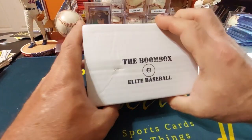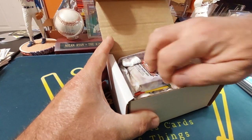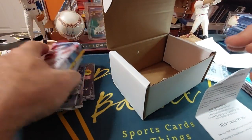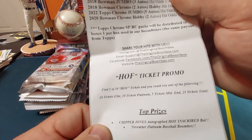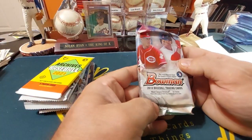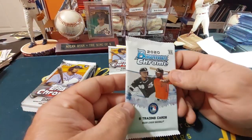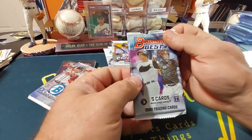Now we get into the Elite Box — this is their top-end box. Doesn't look like I got a ticket — one in ten boxes is supposed to have a ticket. The top prize is a Chipper Jones autograph inscription bat. Didn't get the ticket, so just a one-time purchase of this. What did we get here? We got 2018 Bowman, '21 Archives, 2022 Chrome, 2020 Bowman Chrome, another 13-card jumbo 2022 Topps Chrome, 2020 Bowman's Best, and 2018 Bowman Chrome.